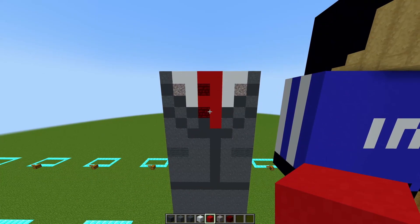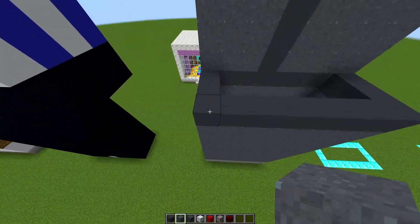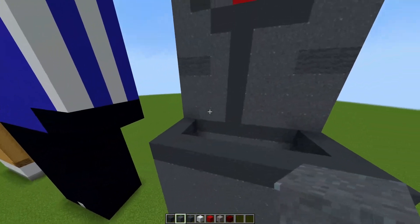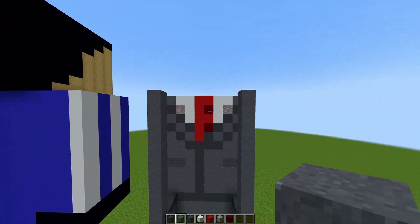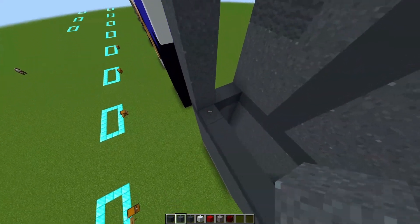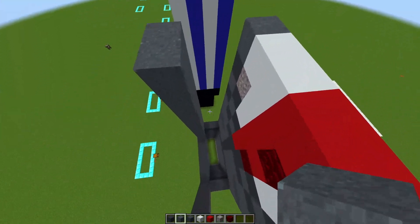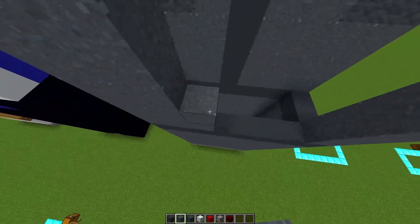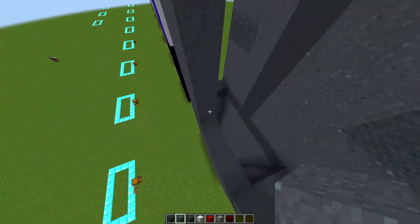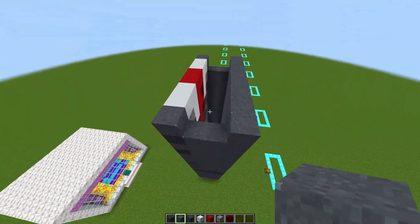Now moving on to the back, and it's really simple. On each of the ends you are going to place 11 blocks up until you reach the top, and then you are going to fill in this big gap with your gray concrete. You can also fill in the sides as well if you want. I'll see you back when I have filled everything in. I filled the back and the sides as well.